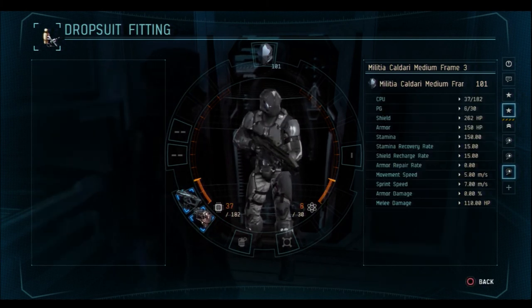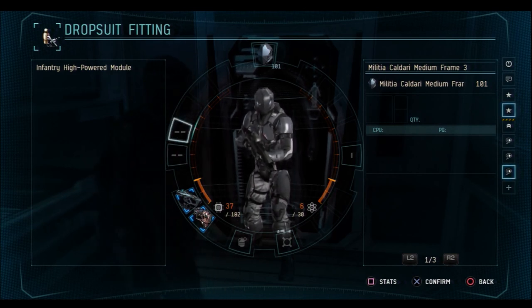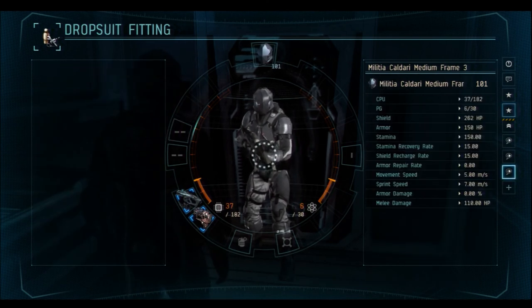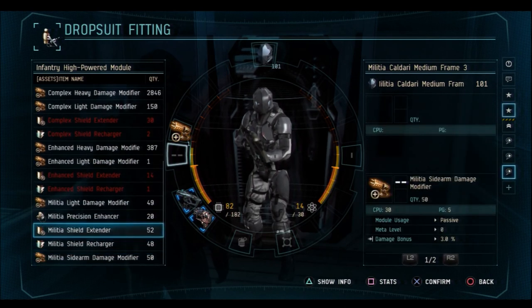On the far left of the fitting circle are what are known as high slots. These slots can be filled by infantry high power modules. Some of these modules include but are not limited to damage modifiers, shield extenders, shield rechargers, and precision enhancers. I'm going to throw on a basic light damage modifier and a militia shield extender.